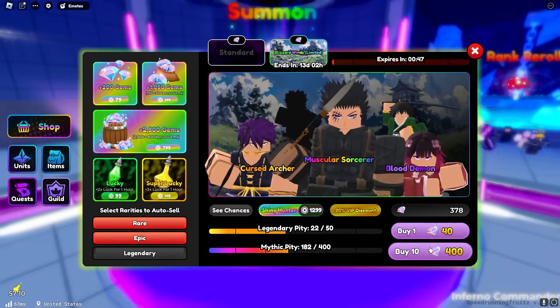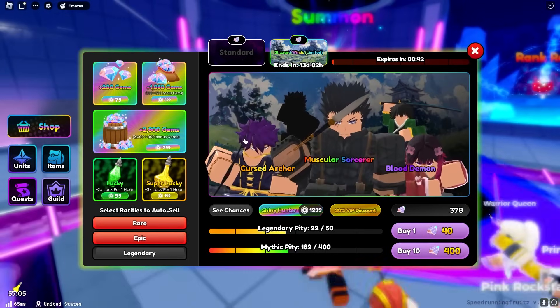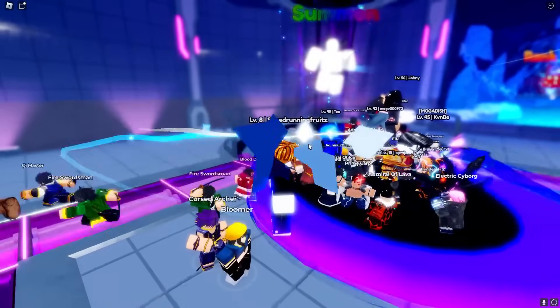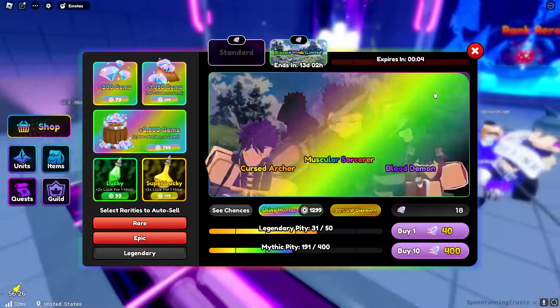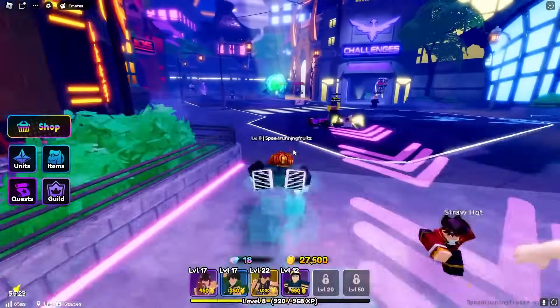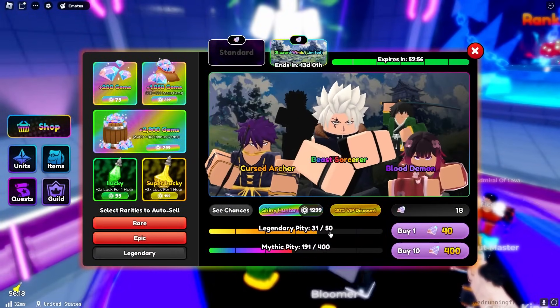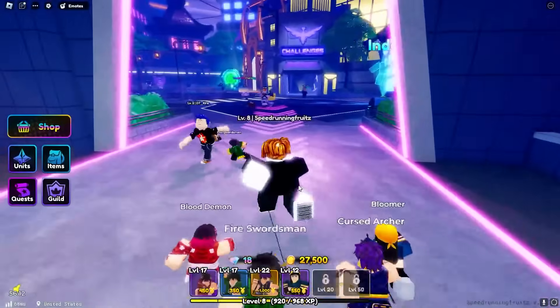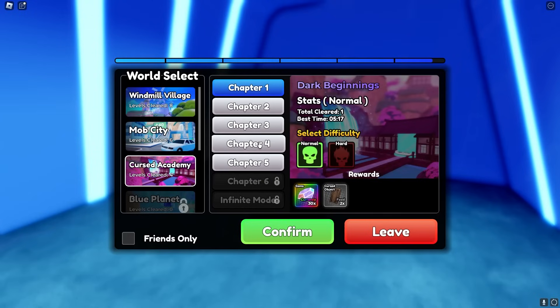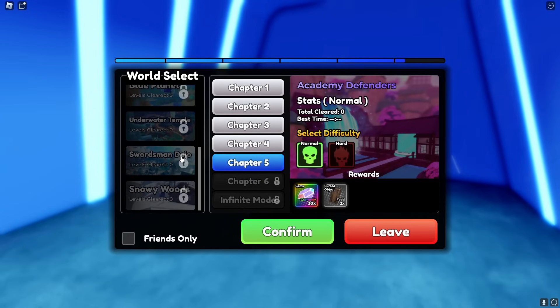We got a shiny blood demon which is not bad. We need 22 more gems to get another pull but it expires in 44 seconds, so I'm just going to buy solo ones to see if we can get a mythic. Our luck was so good that we just got rares and epics - that was literally the worst thing I could have done. Our next pity is in 200 pulls. We can get it very soon hopefully. We've already cleared four chapters and just need to complete two more to get to the swordsman dojo.